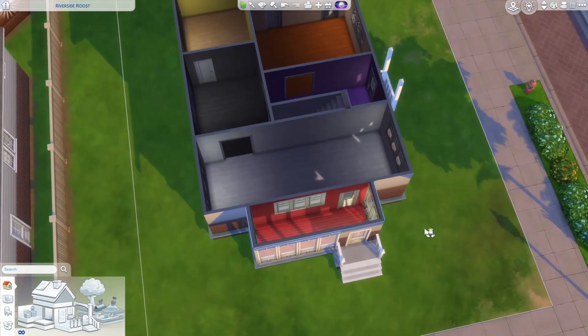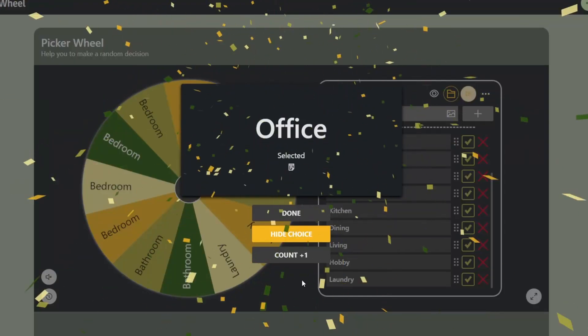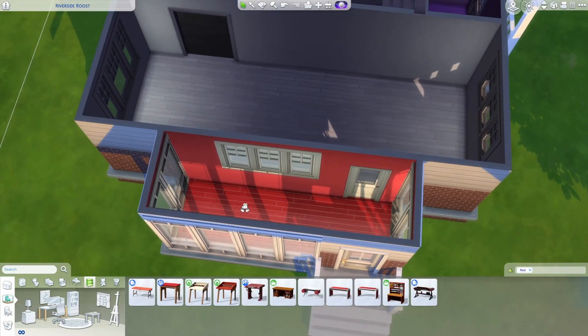And of course it has to be decorated all the same color. Let's start in the red room here — I know this is supposed to be like a sunroom, sort of a hobby room, but what's the wheel going to say? The wheel says office, which is actually delightful. So I'm just going to start by filtering by red, and let's see what office furniture we can find.